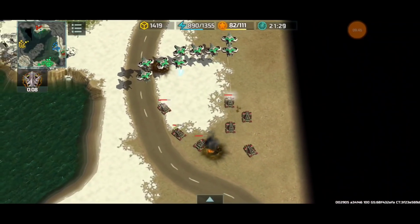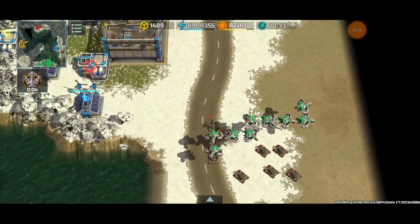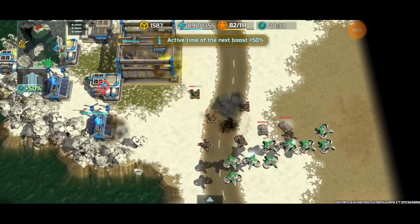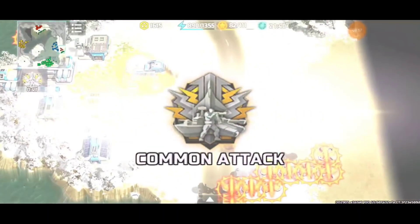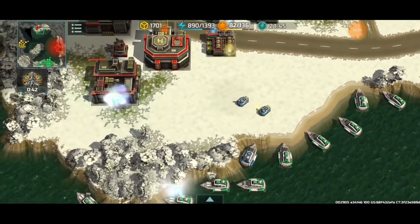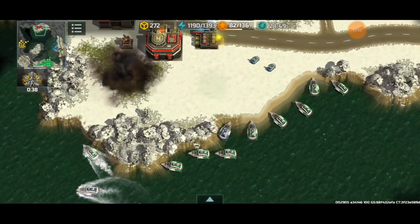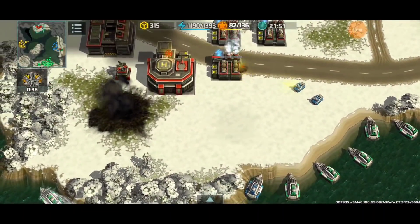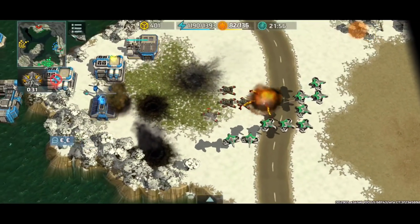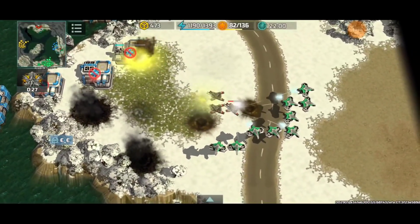My partner rebuilt his HQ way too soon — he knew there were jaguars that hadn't been destroyed yet, but he rebuilt very early. Hence those jaguars came back because they were still alive. The red player's base is going to be forfeited due to the vikings laying just outside his shore. My partner made a bit of a mistake there. Meanwhile, back at my base: a space system is being built, and I have four anti-air.